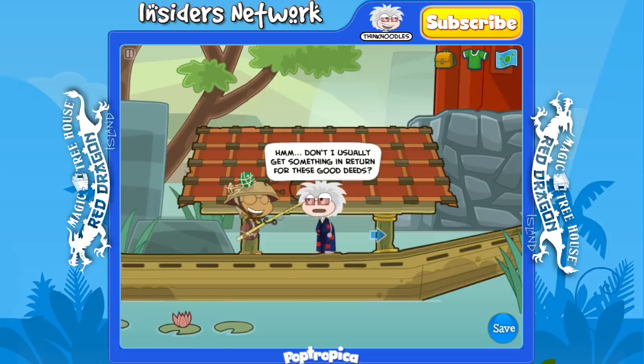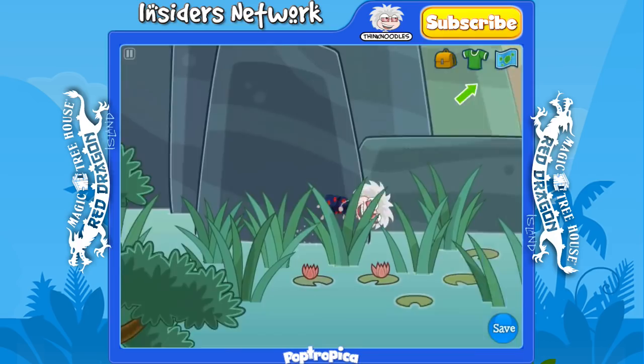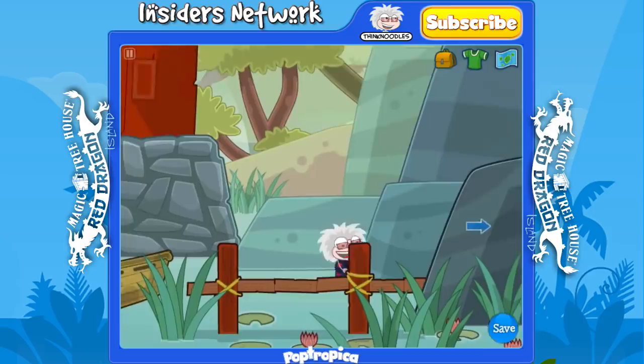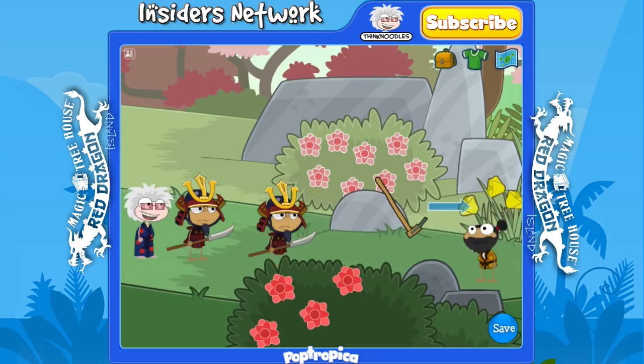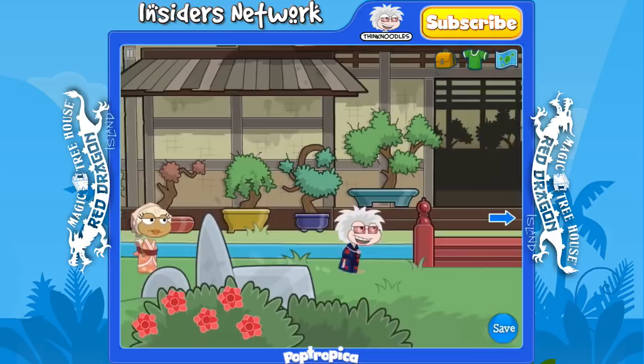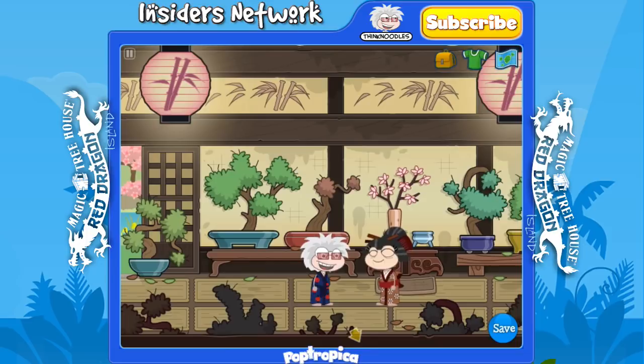You might notice we've done two things here and no one gives you anything in return like you normally would — usually you'd get an item, but no one gives you anything here in old Japan. You'll find out why soon. Head back in here to talk to the old woman. She needs to trim the bonsai, and thankfully we picked up a pair of bonsai scissors. Open your inventory and click on the bonsai scissors.